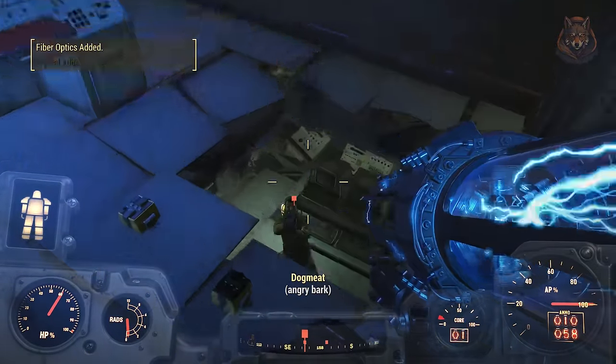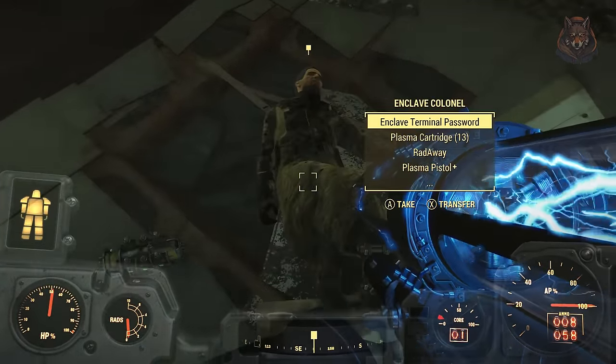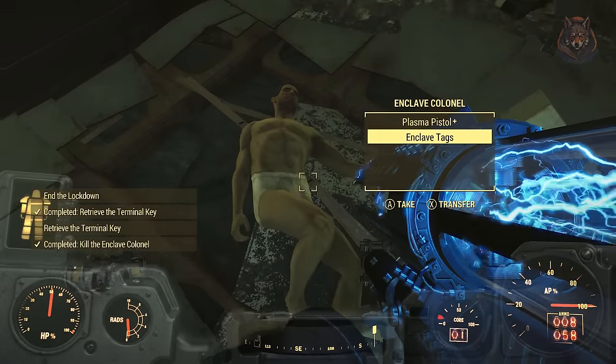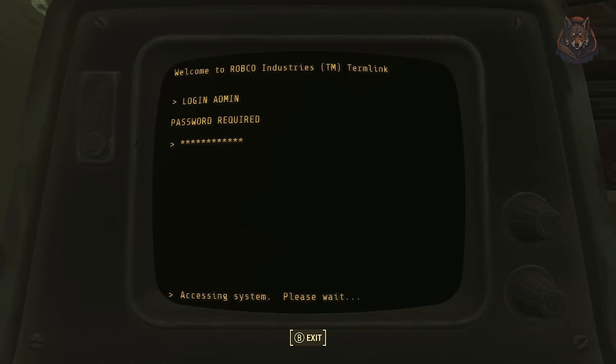Once here, head inside and clear all the soldiers. Again, if you have the Tesla Cannon it shouldn't be any problem. You can kill the colonel and loot his body for the Enclave Colonel Uniform. Don't forget to pick this up because once you go away and come back, all of the bodies will disappear from this area, so it might be missable.